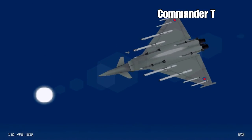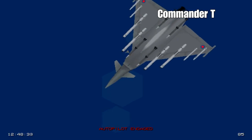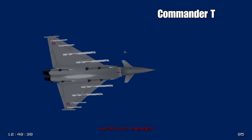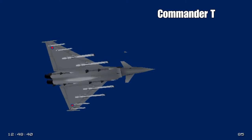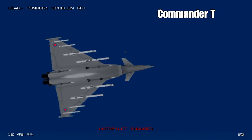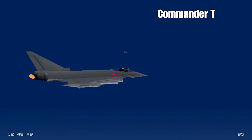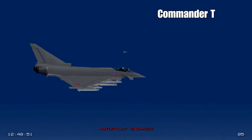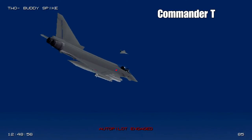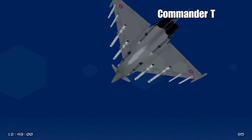If we go into a battle formation, we are basically flying widespread to give the best coverage - so he's flying low to check for any low-flying targets. Now the echelon formation is where we fly so close together that it can fool enemy radar to hide our numbers.